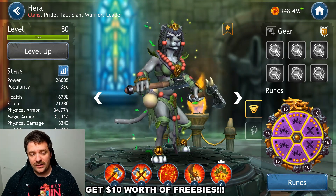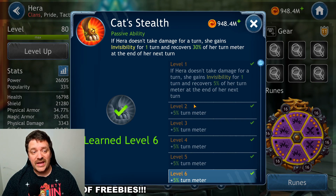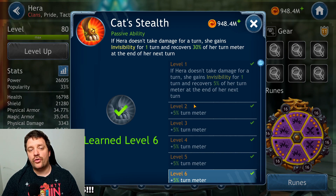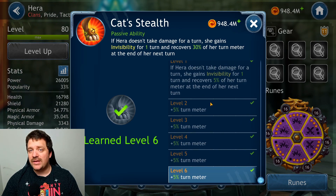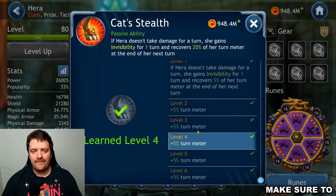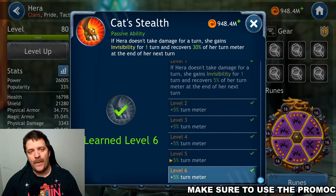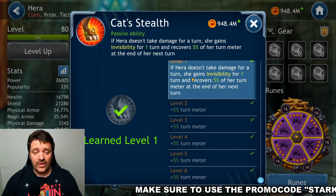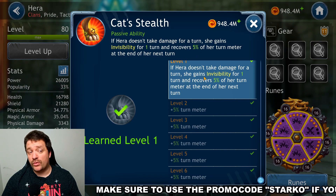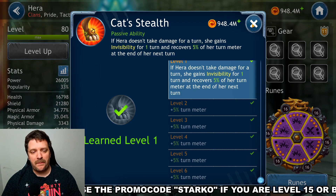The passive: if Hera doesn't take damage for a turn, she gains invisibility for one turn and recovers 30% of her turn meter at the end of her next turn. We don't really need this ability at level six — level five or even level four is totally fine. The difference between 20% and 30% turn meter recovery isn't significant; what matters is the core invisibility trigger.